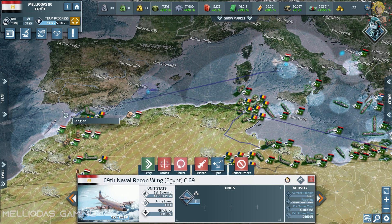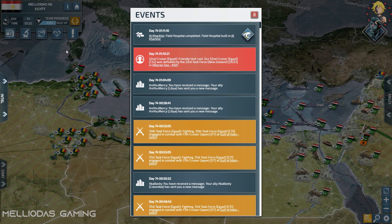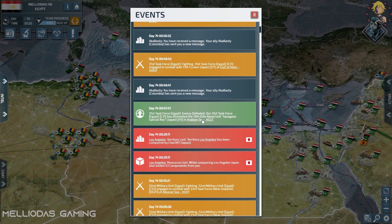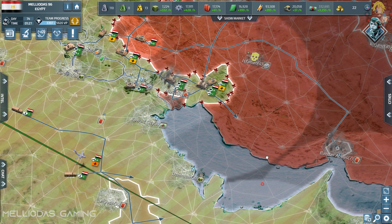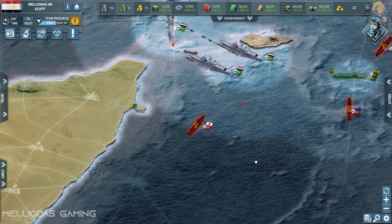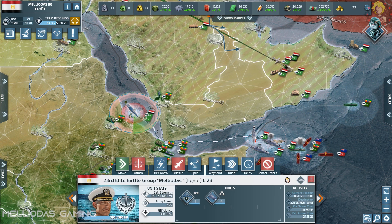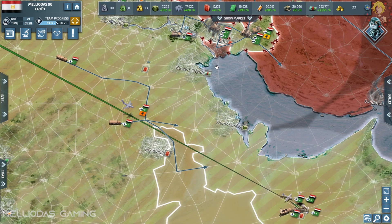I'm sending my naval recon aircraft to inspect that position near Gibraltar. I told you they would come from behind — they're not just staying in the Arabian Sea and the Strait of Ethiopia. They're going to come through the Gibraltar Strait, which is why I had a cruiser stack there. I lost it without seeing it, but my naval recon aircraft will inspect it and cruise missiles will do the rest.